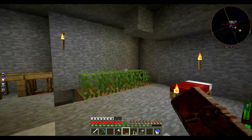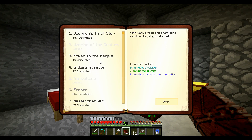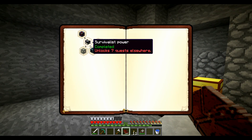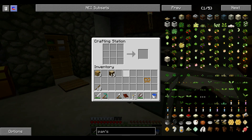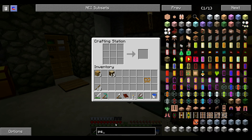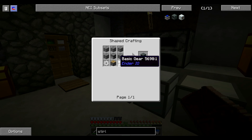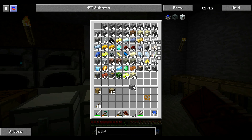Maintenant, ce qu'on va faire c'est attaquer le Power to the People. On va faire un Sterling Generator. Un Leadstone Energy Cell. Il me faut 5 stone bricks, un four, un piston et 2 basic gears. Super — je n'aurai pas assez. On va faire cuire. Un four : 6, 7, 8. Il m'en faudra plus que ça.